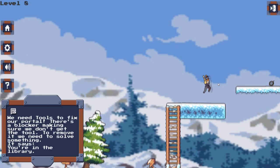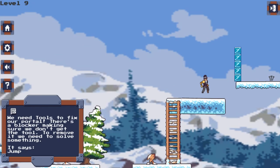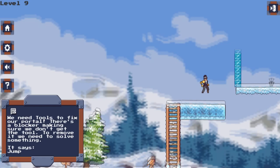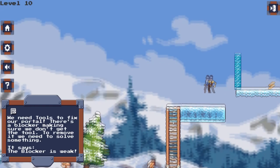Now it says to jump. On this level you'll have to jump multiple times — I think it was about 10, I'm not exactly sure, but let's jump. There we go. It says the blocker is weak. For this level, just hit the blocker multiple times and it'll break. There we go.